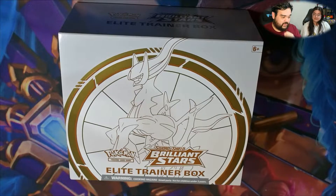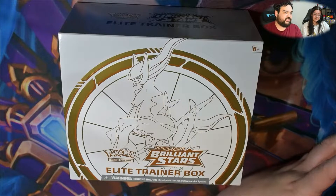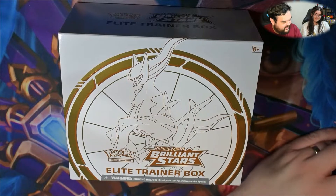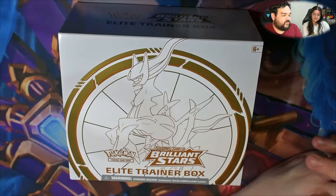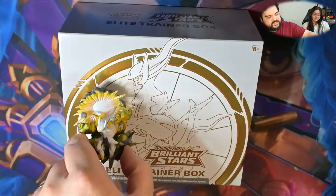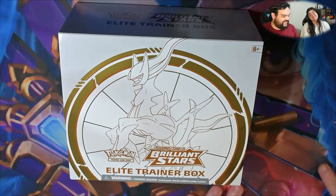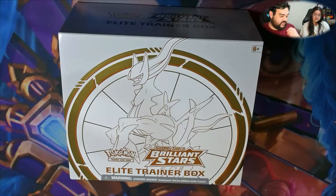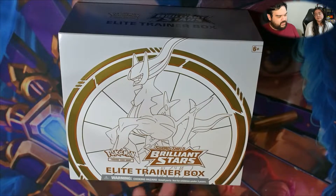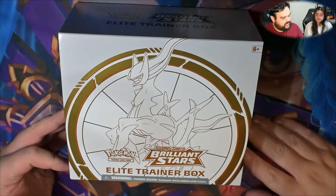Hey everyone, welcome back to the channel. We've got another elite trainer box — besides Poké Balls, this is the other half of all our videos where we break them down into two parts. We've got Brilliant Stars. We haven't opened up much Brilliant Stars, we have the RCS at the front. Previously got an RCS figure so now we're all on board for RCS. We're looking forward to jumping into Brilliant Stars — we've only opened about five packs so far.